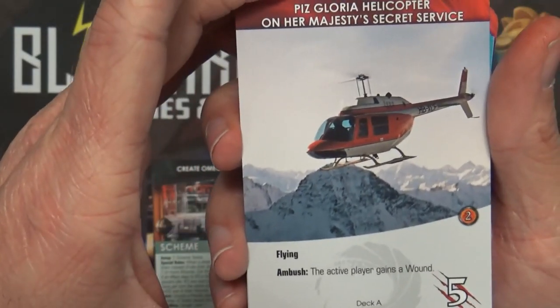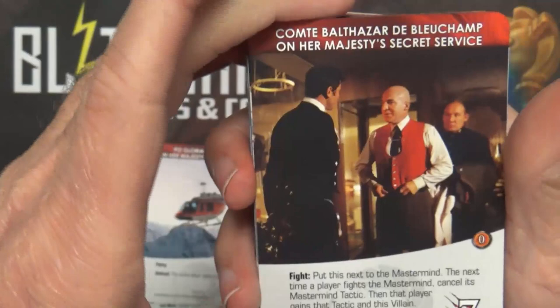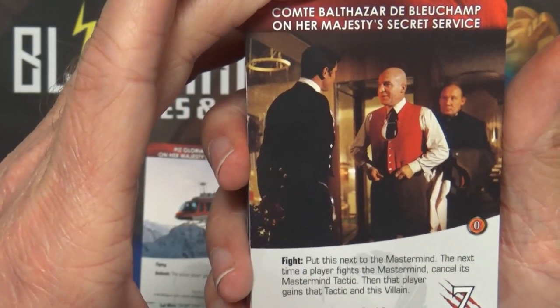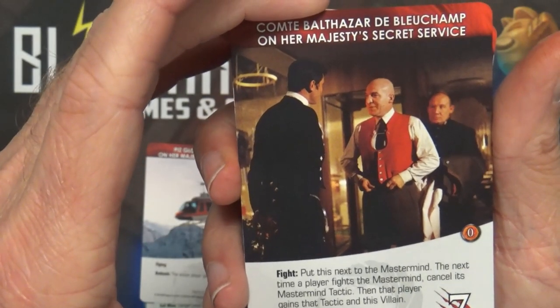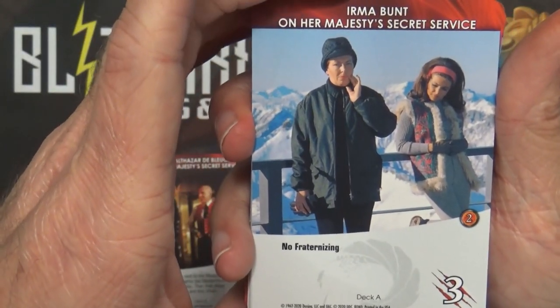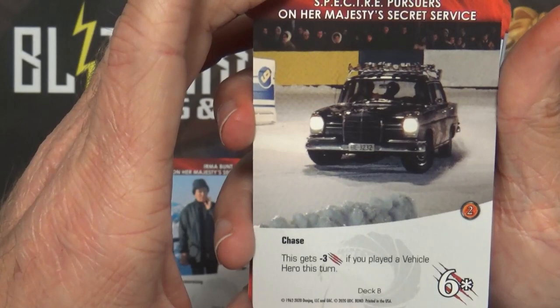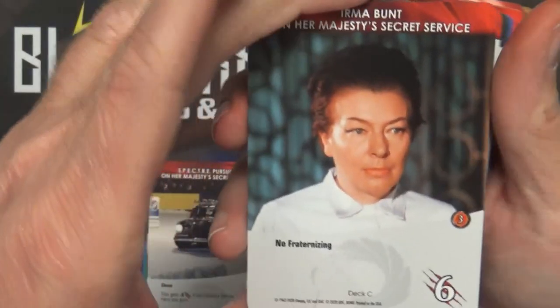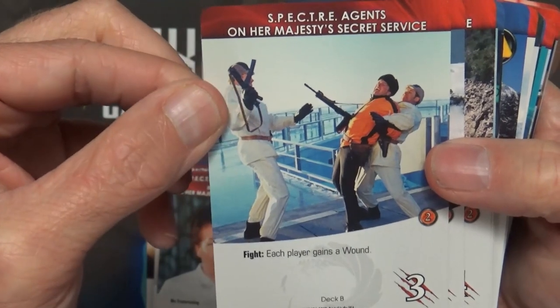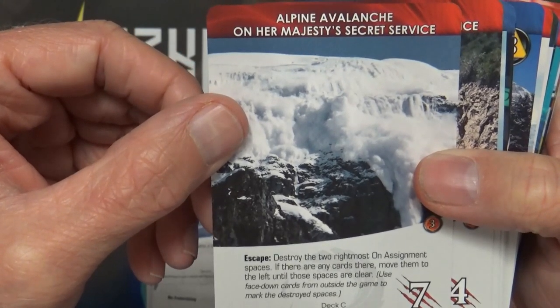We have the Piz Gloria Helicopter - Flying, Ambush: the active player gains a wound. Comte Balthazar - Fight: put this next to the Mastermind; the next time a player fights the Mastermind, cancel its Mastermind tactic; then that player gains that tactic and this villain. Irma Bunt - No Fraternizing. Specter Pursuers - Chase: this gets minus three if you played a vehicle hero this turn. Specter Agents - Fight: each player gains a wound. Alpine Avalanche - Escape: destroy the two rightmost on assignment spaces; if there are any cards there, move them to the left until those spaces are clear. Deadly Drive-By - Chase/Escape: each player KOs the highest cost hero in their discard pile with cost one or more.